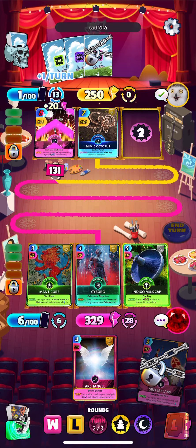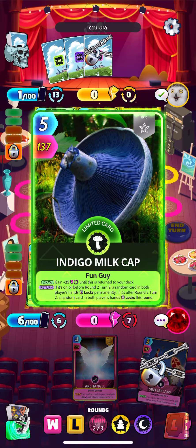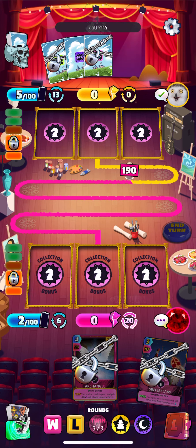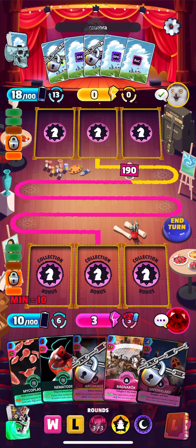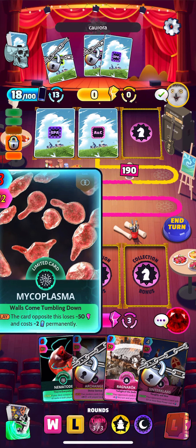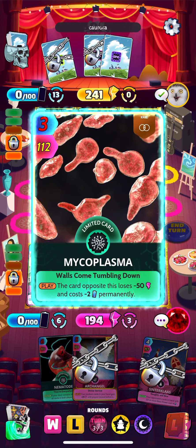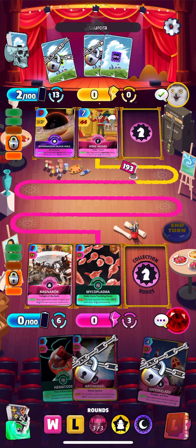I'm getting minus four energy now — yikes. At least ten is our minimum, so this deck might be able to operate somewhat decent at ten, and it has some cheap cards. Debating whether to save Nematode — if he's only playing two cards and we have Mycoplasma, that might be enough. It's risky, but I'm going to risk it. Yeah, there we go — Nematode is hitting so hard right now, felt like it was worth saving.